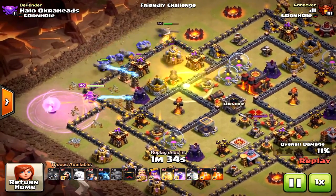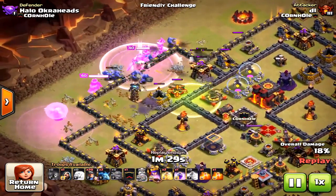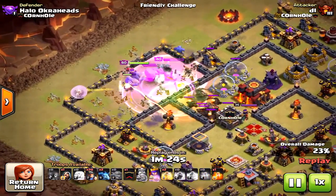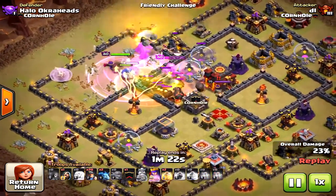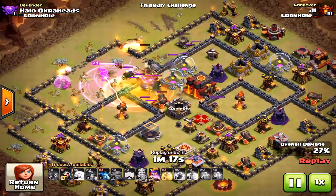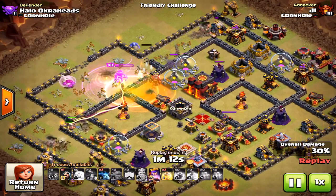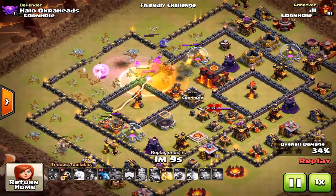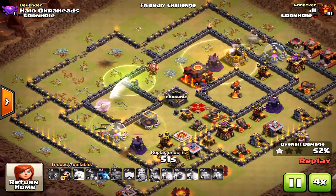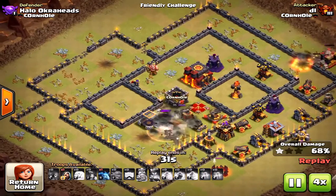The second attack didn't go well. The King went around the base, and once that happened, it was all she wrote. A Giant Bomb hit the Bowlers, the King didn't tank as much as needed because he circled the base, and the Air Defense locked onto the Healer. Sometimes the AI just doesn't work out — you can't plan for everything.